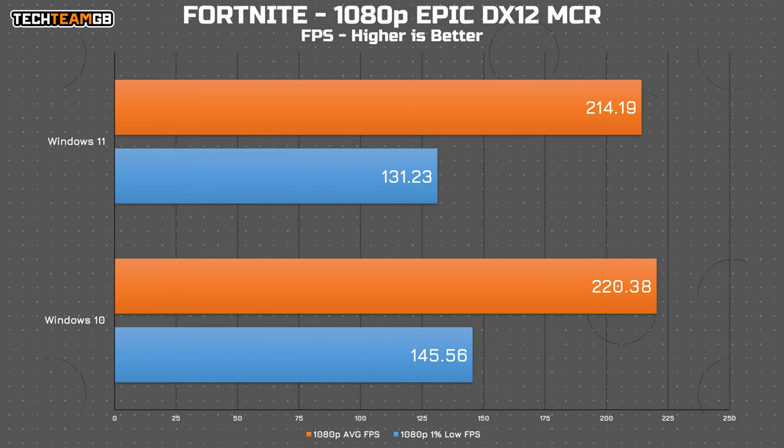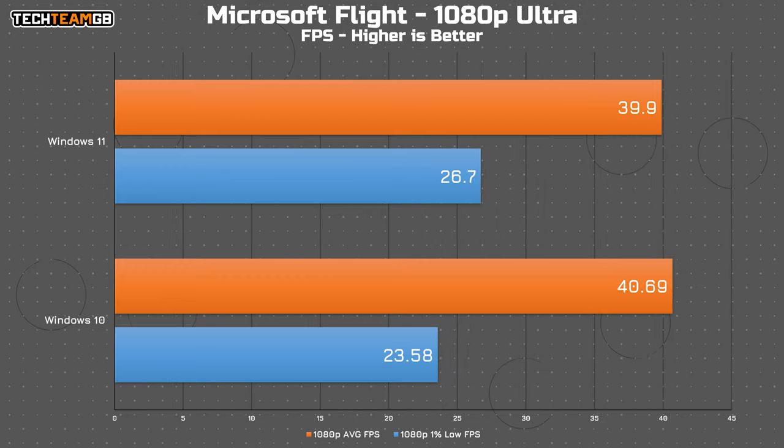Fortnite is also the same story, dropping 6 FPS average going from Windows 10 to Windows 11, although running over 200 FPS average, you're really not going to notice that missing 6 FPS. And finally, in Microsoft Flight Simulator, it's within just 1 FPS average, so not much difference there.